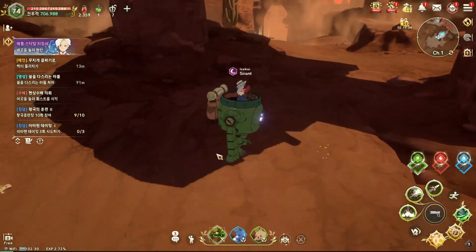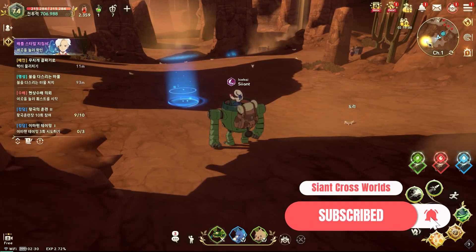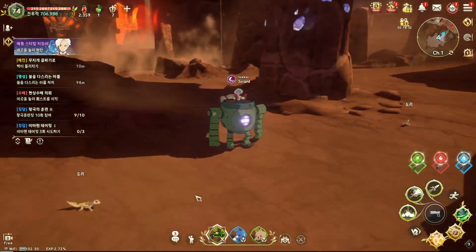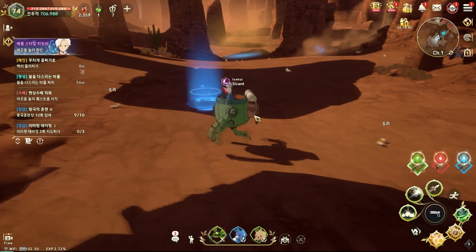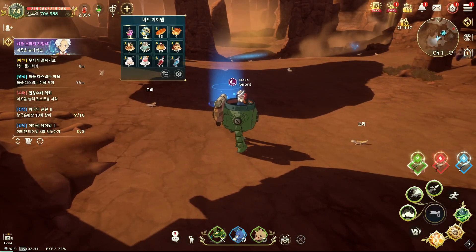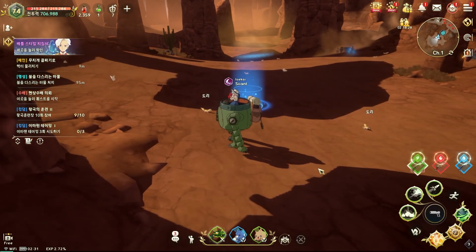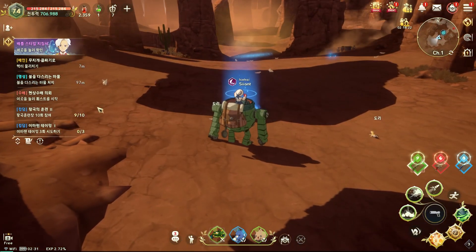Hello guys, welcome to my channel. Today we're gonna fight Hector — yes, he appears again. We're at this point of story mode, almost finishing. There's just one more map, so this is when we meet him for the second time. I have 700K CP. I'm not using any buffs, just the usual. If I have some difficulty, I'll go to my kingdom to get some buffs.